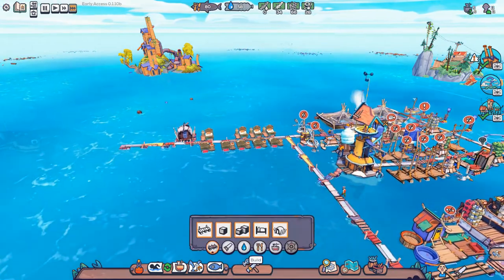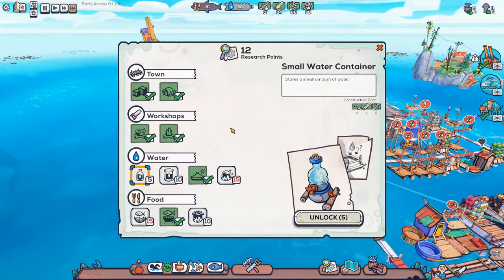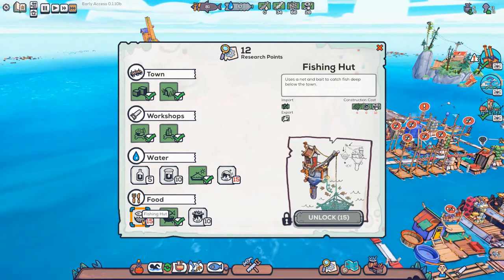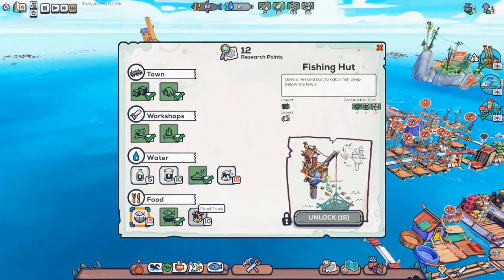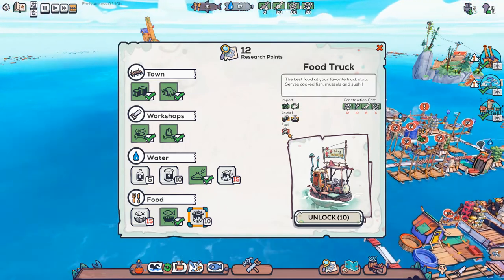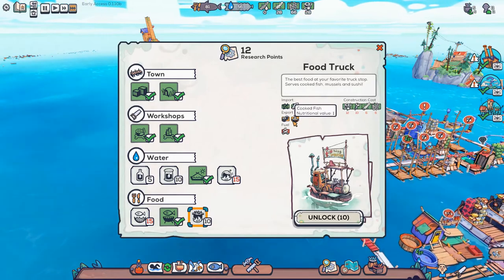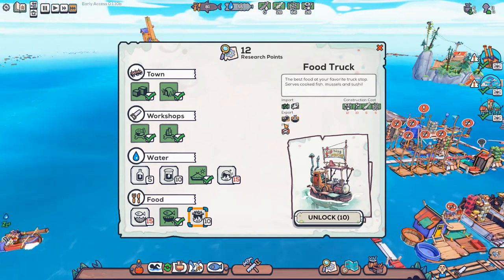Let's have a look at research. We have twelve research points. Do we want to research something right now? I think the next thing I want to build is the fishing hut, though I don't think we want to research anything right now. We could do the food truck.